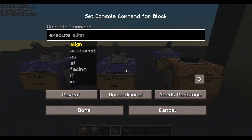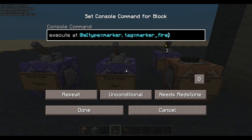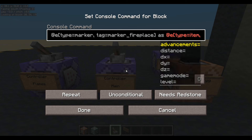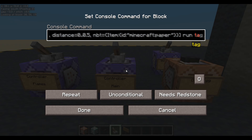So let's execute at any entity, type equals marker, tag equals marker fireplace, as any entity type equals item, distance equals 0 to 0.5 - so they have to throw it on top of the fire. NBT equals, and I want to check if it's a piece of paper. Item ID would be minecraft:paper. If there is a piece of paper, then run tag that piece of paper, add 'check me'. So we're going to tag that piece of paper 'check me'.